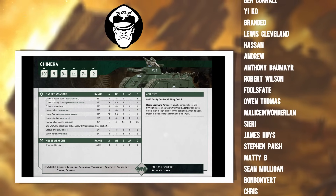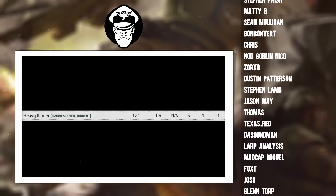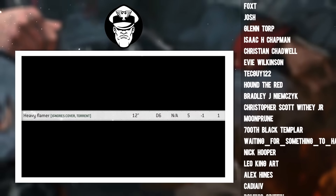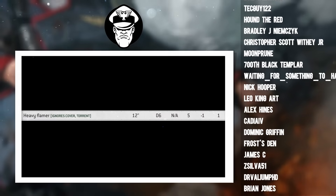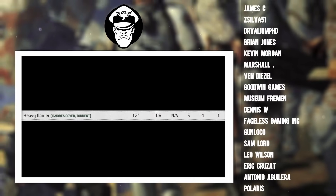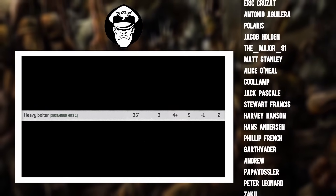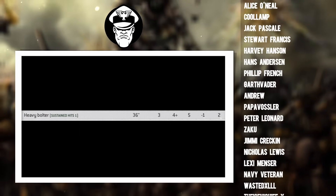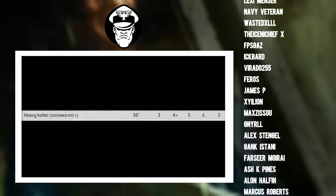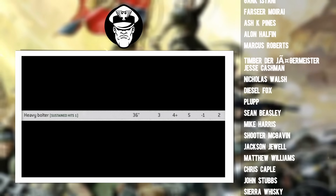The heavy flamer is clearly designed to be a close range anti-infantry weapon which doesn't really mind if the Chimera is trapped in combat. It has ignores cover, it has torrent, it only has a 12-inch range but it fires D6 shots - so it's a little random, but you might get 12 shots out of this thing though you are going to have to get very close to find out. It's strength 5, AP minus 1, and 1 damage. Whereas if you look at the Chimera heavy bolter, this thing is much more reliable. You're not going to roll double 1s with shots from the heavy bolter but it also has a much lower peak as well. It comes with a 36-inch range, fires 3 shots, hits on ballistic skill 4+, strength 5, AP minus 1, 2 damage. The heavy bolter gets sustained hits 1 - and you'll get that both on the turret heavy bolter and on the hull heavy bolter.